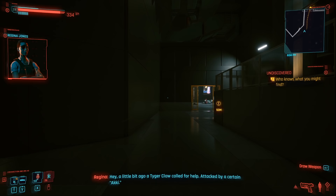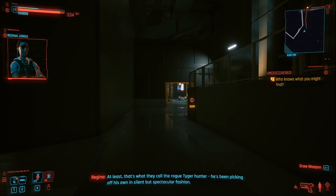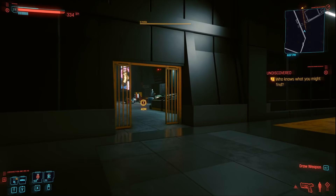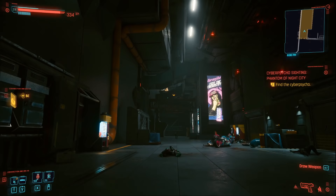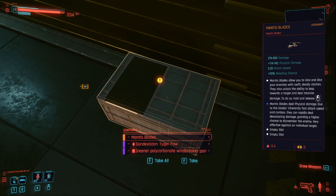You'll get a call from Regina who will warn you about a cyber psychopath in the area. This is basically a secret boss battle which is very hard difficulty at low level, but don't worry — you don't need to fight this guy. I recommend saving the game just here. You can just run in there, grab the guaranteed loot. It's always a 100% chance of legendary Mantis Blades spawning here no matter your level. I've checked on multiple characters at different levels and they always spawn here. So just run in, grab the Mantis Blades, and run back out again. Just run over to this box and then you can pick up the legendary Mantis Blades.